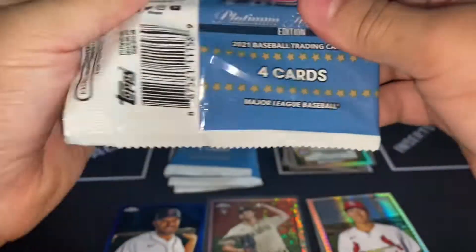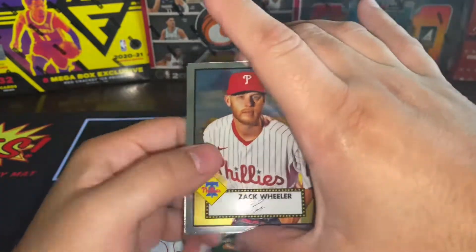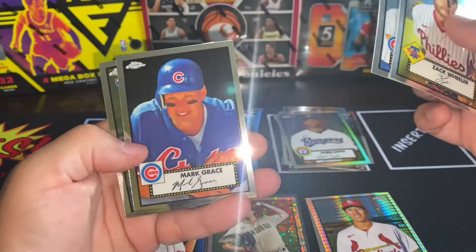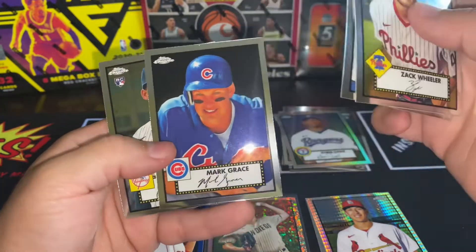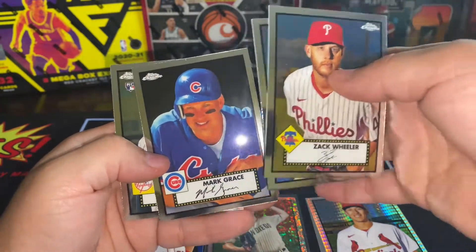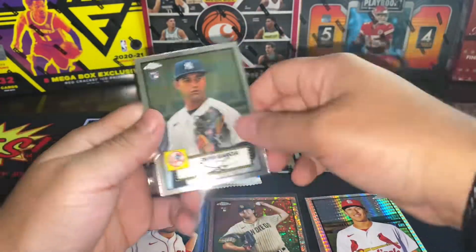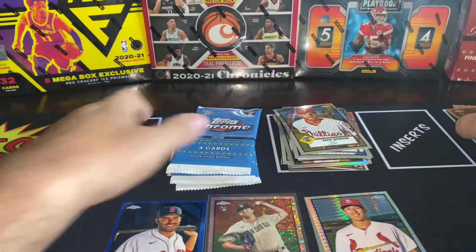We got four more packs. Already loving this one — Zack Wheeler, Brandon Workman, Mark Grace — man, what a great player back in the day. Nice solid card, and then Davy Garcia on that rookie. So we got another base pack there.